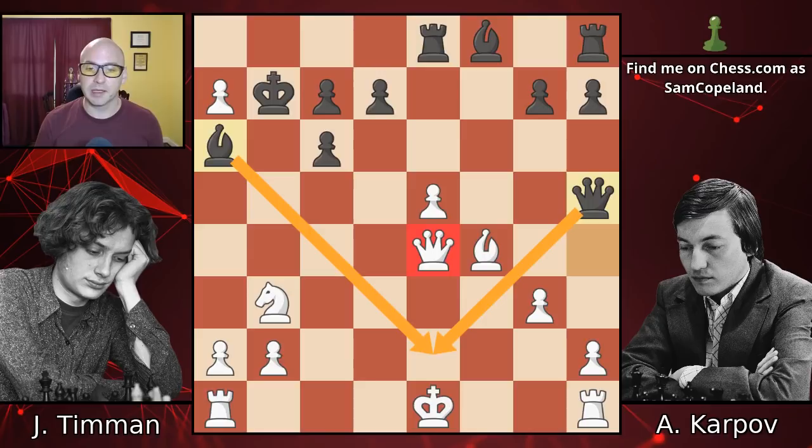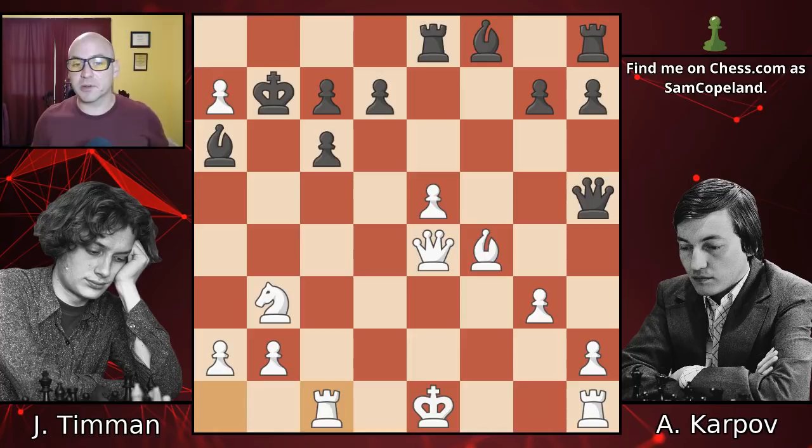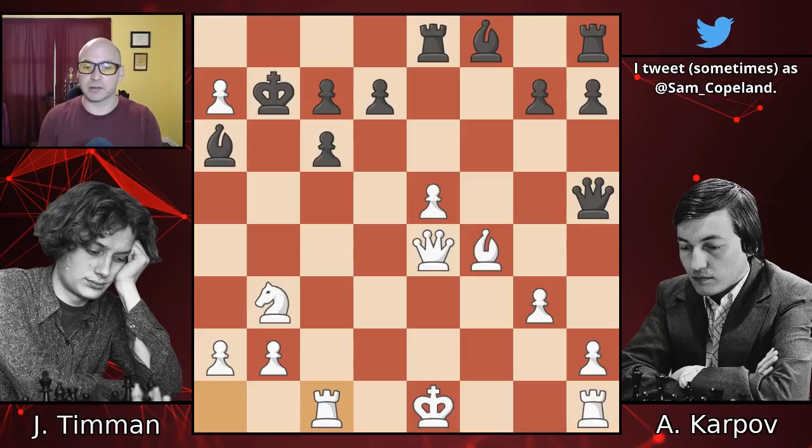Timman now plays rook c1. I've been critical of Timman, who's a great player, and I'm not trying to criticize a legend of chess - but his moves have led him into a lost position by move 19. Rook c1 is one of his best moves in the game. If you're just looking at computer evaluations, you might think this move isn't so good - the computer says it's losing. And it is losing, but it creates a lot of dangerous counterplay that players like myself would easily allow and could easily lose this position.